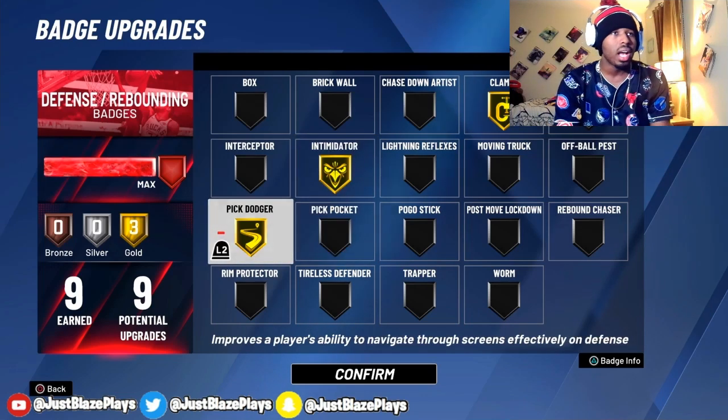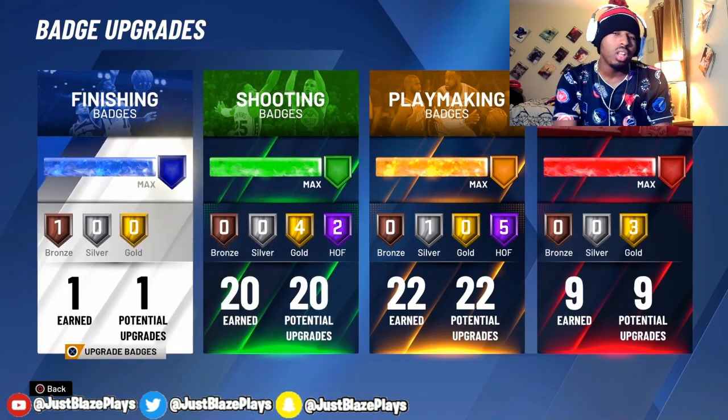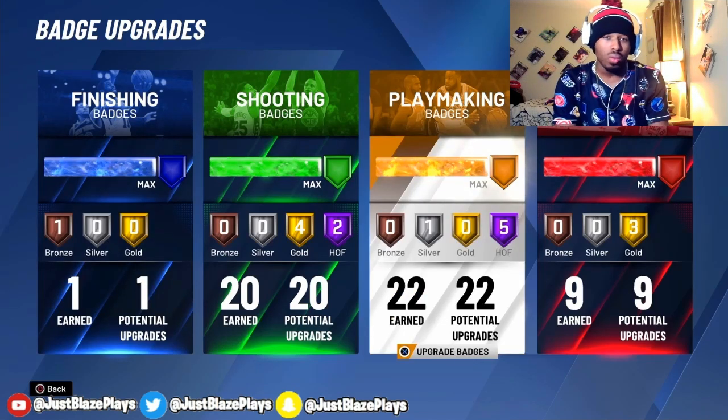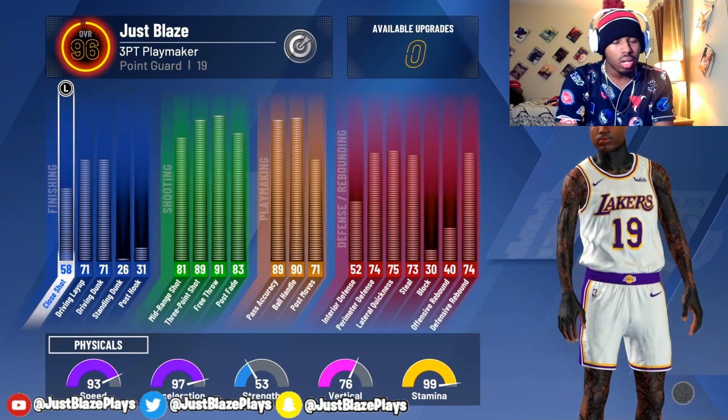Now for my defensive badges, I got Gold Clamps, Intimidator, and Pig Dodger. Those three defensive badges are really all you need for a guard build, because you're not going to need Rim Protector or anything like that unless you go on a one-on-one court. But other than that, those three badges are all you need for a guard on defense.